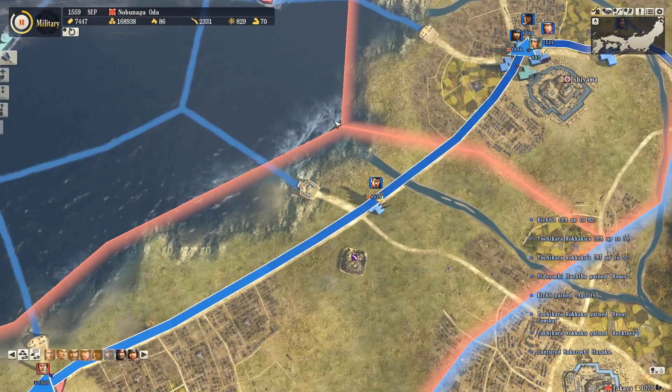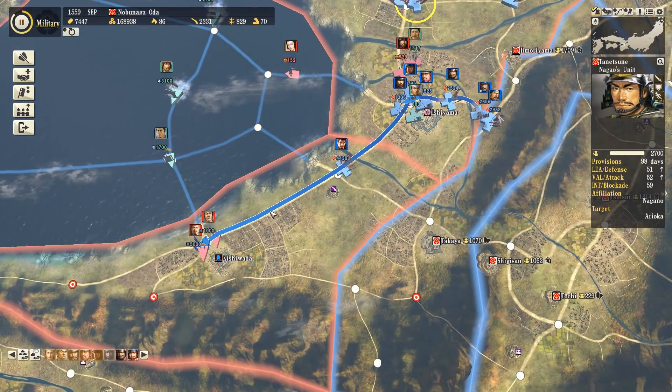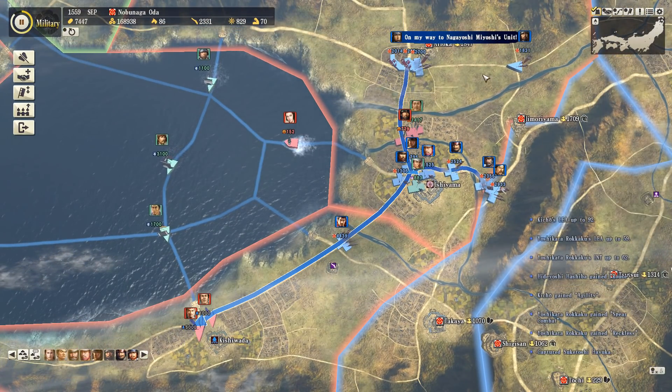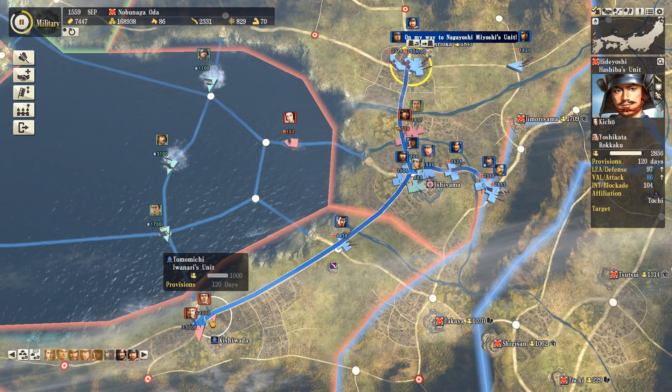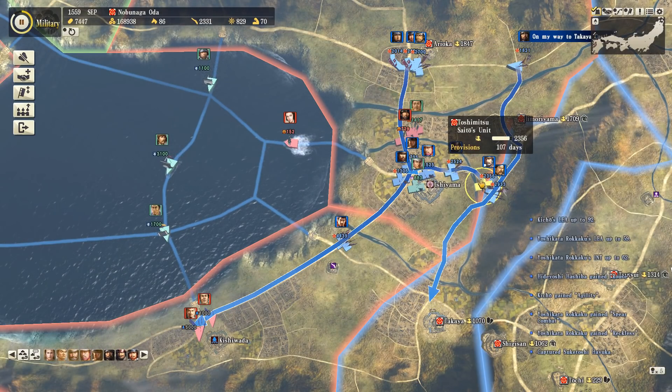Arioca surrenders so now we're in a great position to attack Isshiyama. Not only do we have its outskirts occupied but the enemies nearby can now be hit with a big rear attack, and we have enough momentum that I'm going to order troops to go on and attack the next place down to the southwest as well.